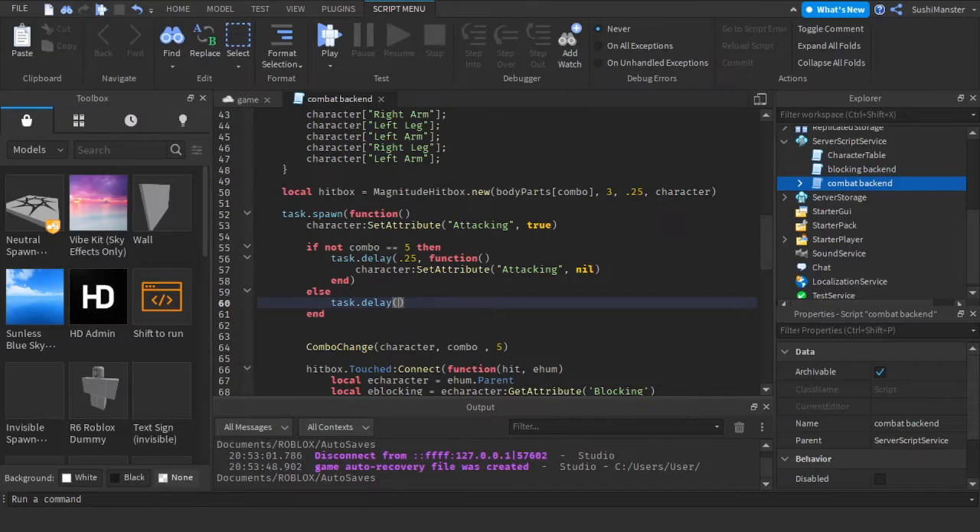I'm gonna make the cooldown two seconds. So basically it checks your combo, and if your combo isn't five then the cooldown will be normal.